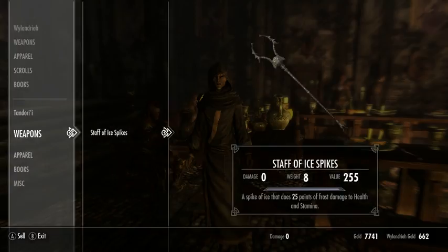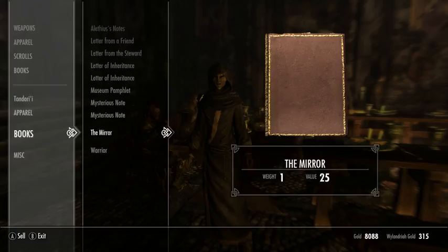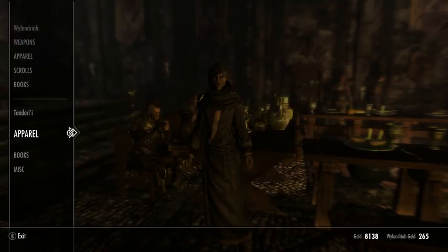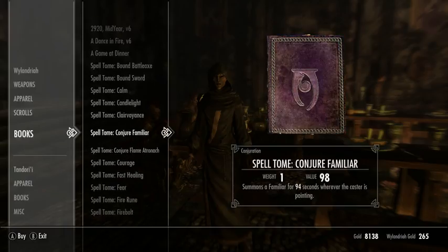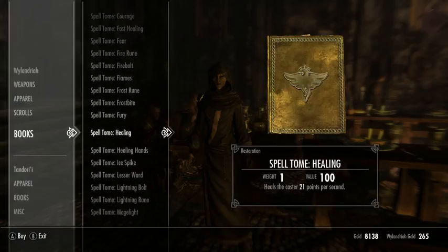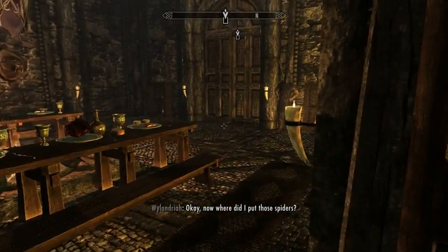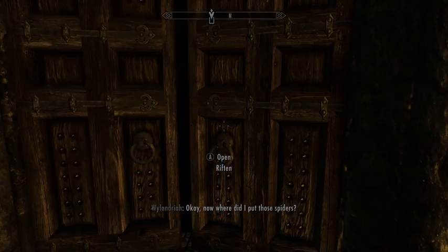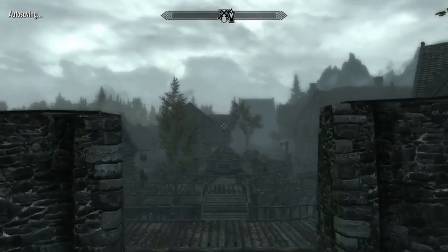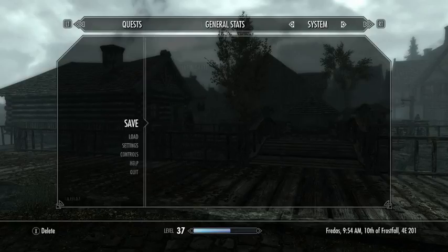I can sell the Staff of Ice Sparks and some books I no longer need. I could get Conjure Flame Atronach - that's kind of useful. Flame Atronachs are a lot weaker in physical combat but they throw fireballs from a reasonable distance. Nothing else looks particularly amazing, I'll hold off on that. I'm probably still low on soul gems but this might last me for a little bit. That seems like a good breaking point - I'll see you in the next Let's Play.